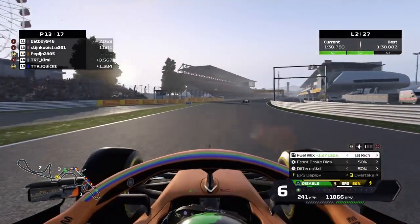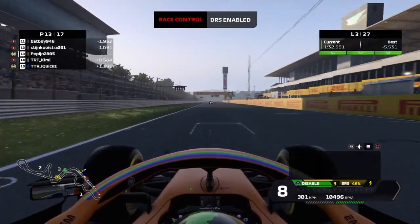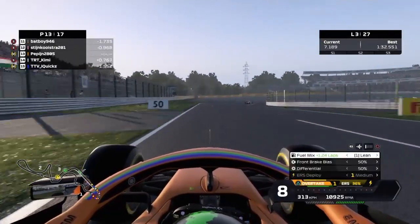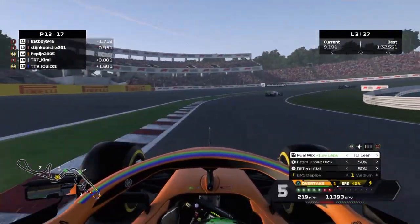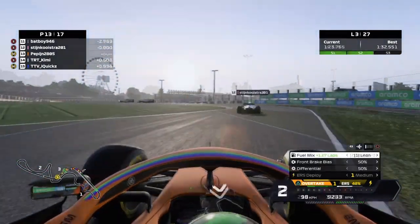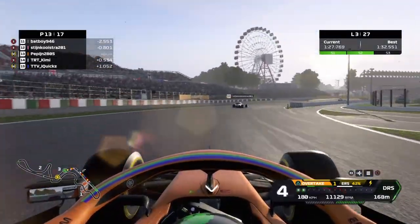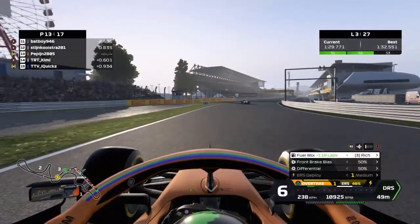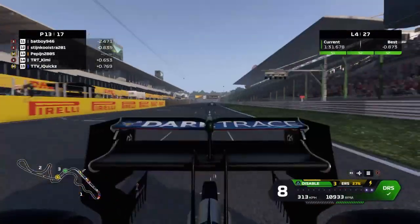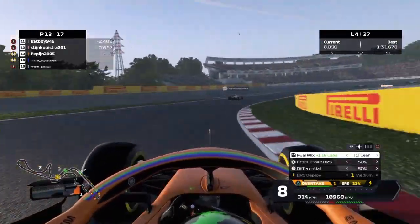Now coming into lap 3, there are a lot of fast laps being set. DRS gets enabled and we have a second to Stein Koistra. I am eager to see how that will work out — can we stay within the one second and keep the DRS to defend from Kimmy, or maybe even attack Stein? Their softs are at this point in the race way better than our mediums. Coming into lap 4 we do have the DRS, we activate it, we use some overtake. It's almost empty, so we should save a little bit more.